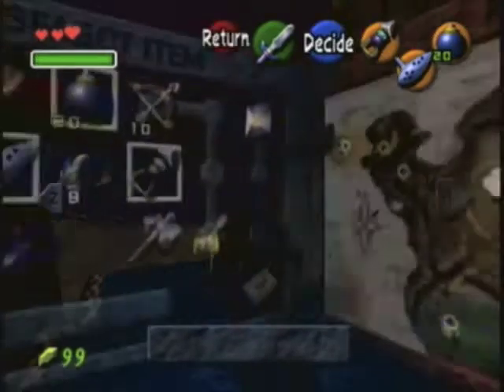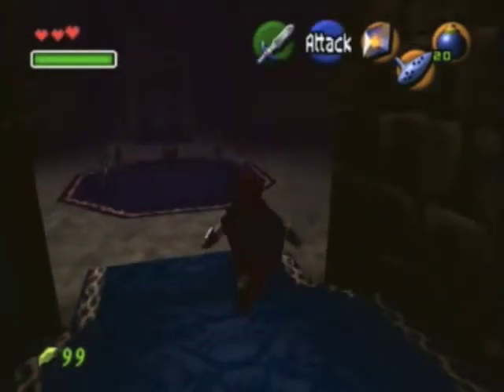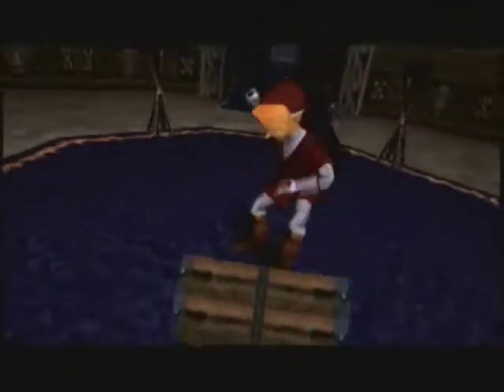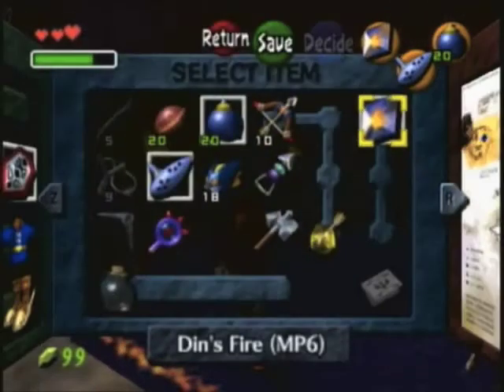I didn't show this room last time because I did it off-screen in a failed attempt. All it is is a wolf, and when you kill it, it gives you the chest. As you can see, because of the torches, you need Din's Fire. And there is one left — it's above the door, which is why I need an arrow.